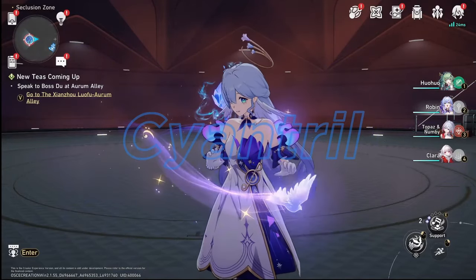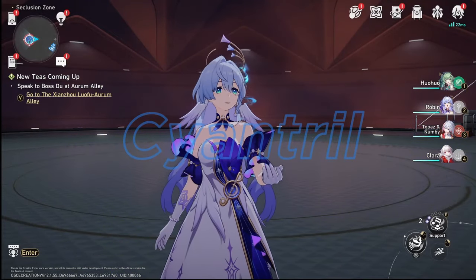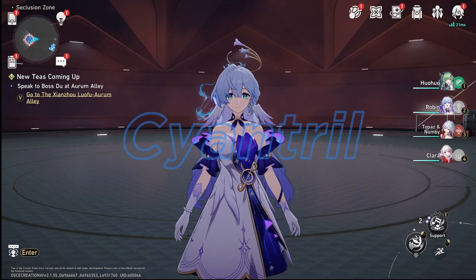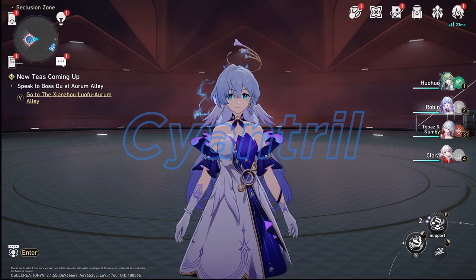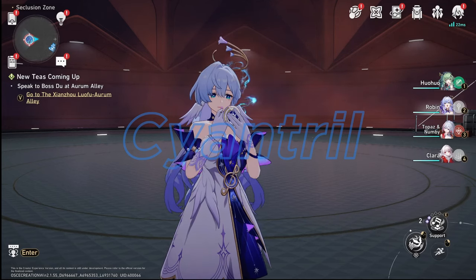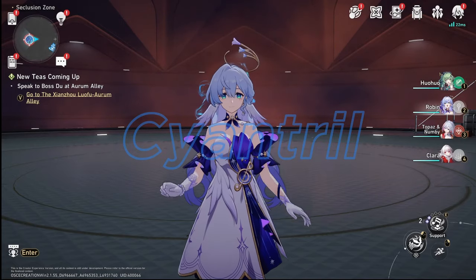Hey YouTube, Cyan here and it's that time of the month — my favorite time where we get a brand new Honkai Star Rail character. Today's video is going to be focused on our newest Harmony unit, Robin. I like to call them Harmony because I feel like Harmony is the strongest units in the game. We will be looking at this character on the creator experience server, so things are technically subject to change, but if it does it'll probably be very minor.